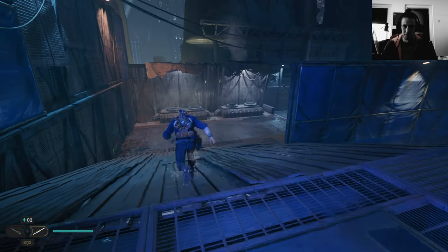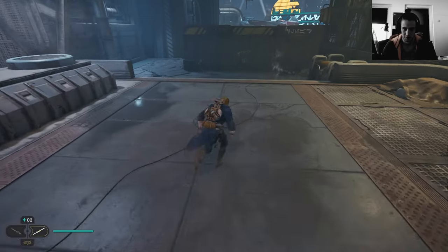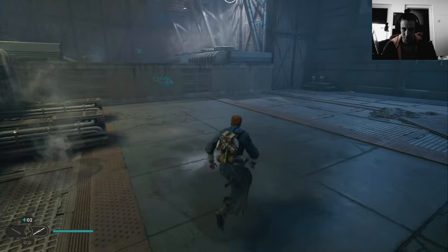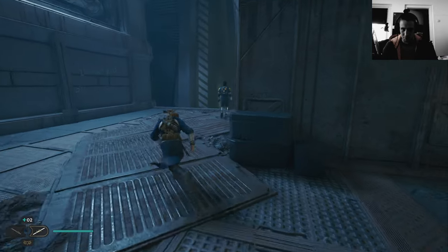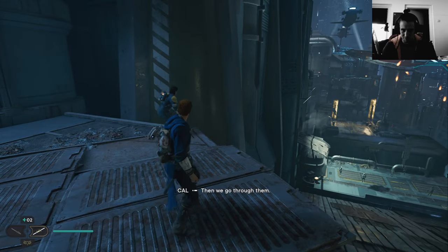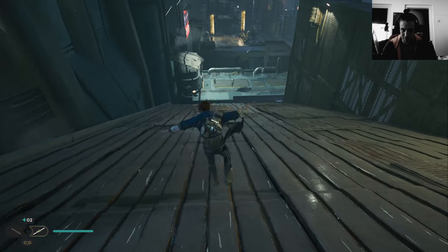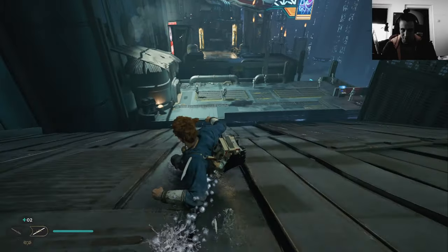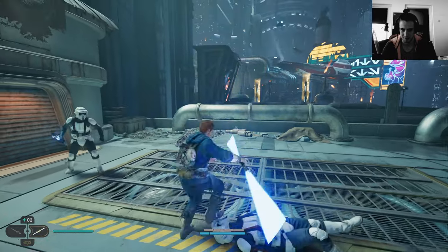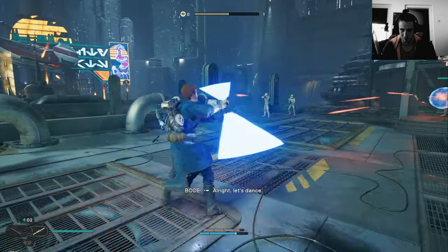Let's just continue — slip and slide, a stuttery ride, Jedi fight, bait has no bite. Already, when you are Kestis there's no bite. Enemies close — I got your back, guy. I'm gonna show you my light — alright, let's dance.